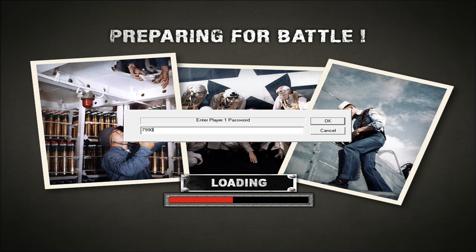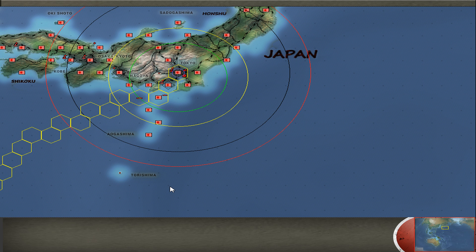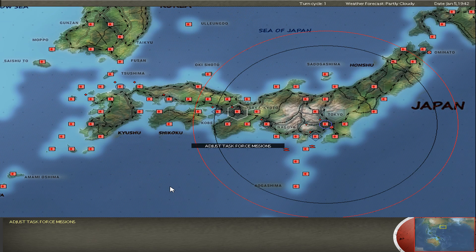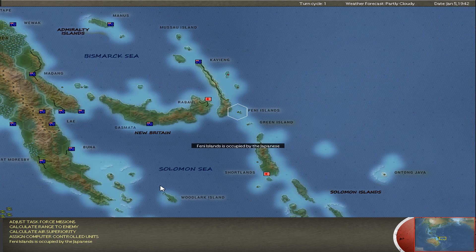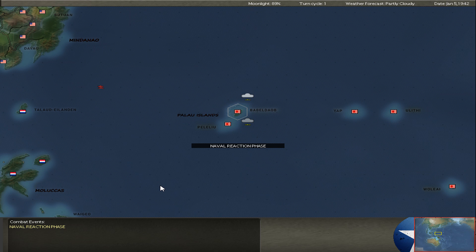In the last turn, my first carrier division just arrived close to the coast northeast of Australia, in the Townsville area. I was able to sink three or four cargo ships and troop transports with 1,000 light soldiers on board. I intercepted some shipping from Jochen reinforcing Port Moresby. There was also a cargo task force coming back from Port Moresby — empty, but also destroyed.